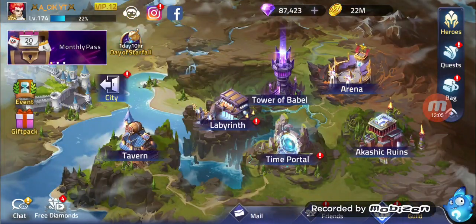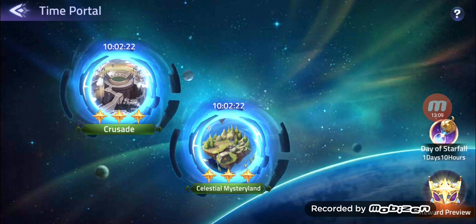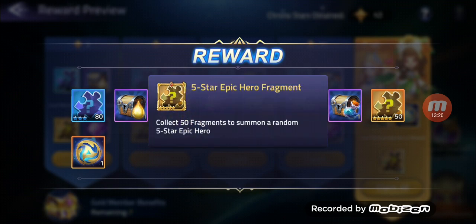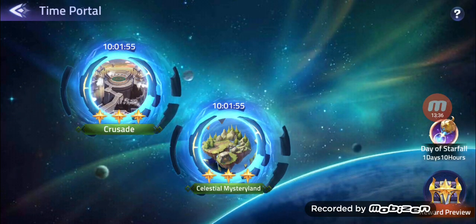Let's go to Time Portal and get our reward. Let's see what hero we can get from this. We will get him in 5-star epic hero fragments — okay, I think we are going to save them, but we will open this stuff so you guys can see what we are getting.